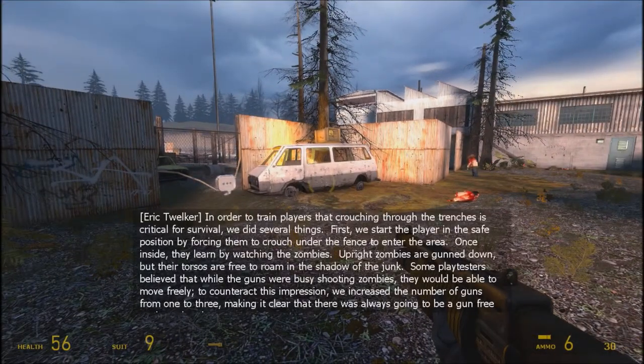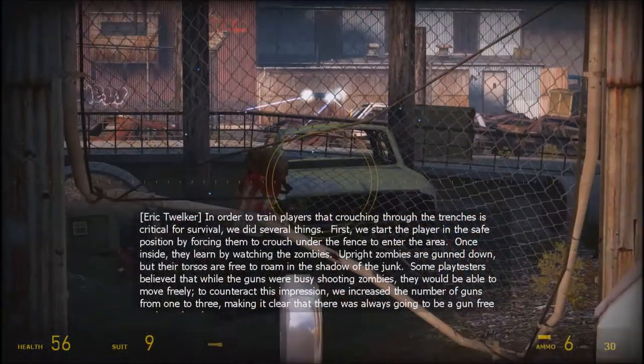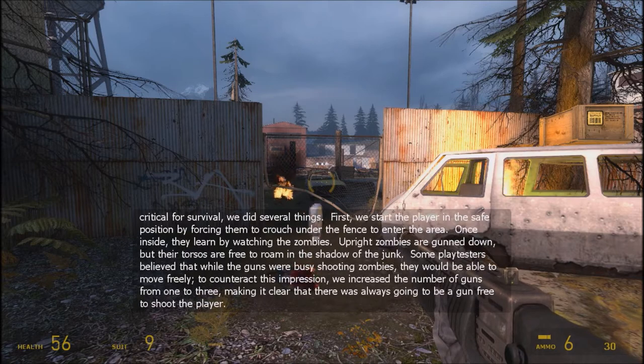In order to train players that crouching through the trenches is critical for survival, we did several things. First, we start the player in the safe position by forcing them to crouch under the fence to enter the area. Once inside, they learn by watching the zombies — upright zombies are gunned down, but their torsos are free to roam in the shadow of the junk.